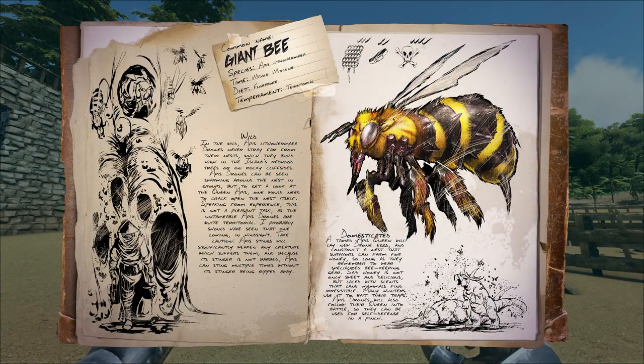Alright, first up we've got the giant bee. In the wild, Apis Lithohermaia drones never stray far from their nests, which they build high in the island's redwood trees or on rocky cliff sides. Apis drones can be seen swarming around the nests in groups, but to get a look at the Queen Apis, one would need to crack open the nest itself. Speaking from experience, this is not a pleasant task.